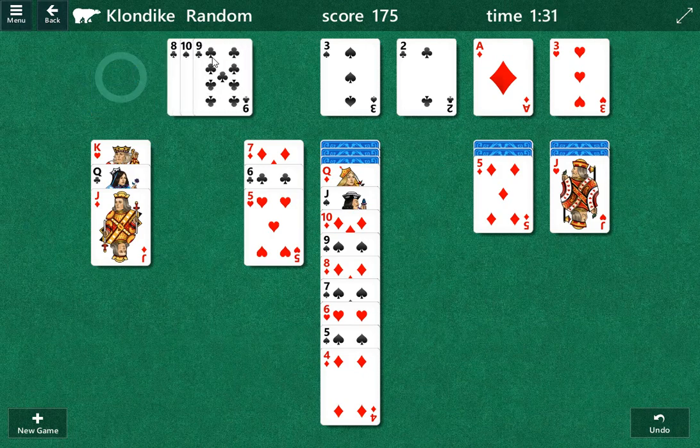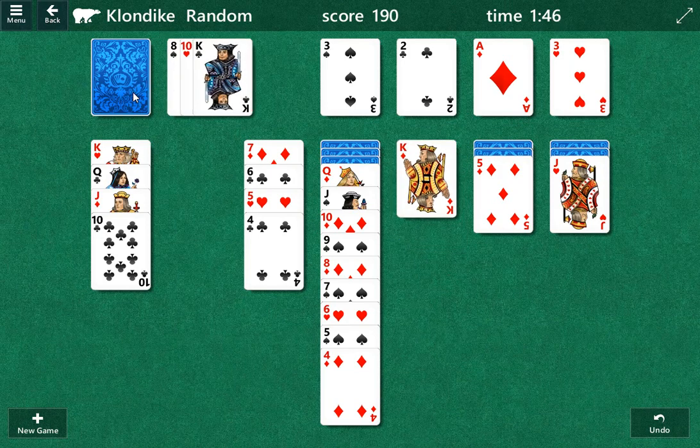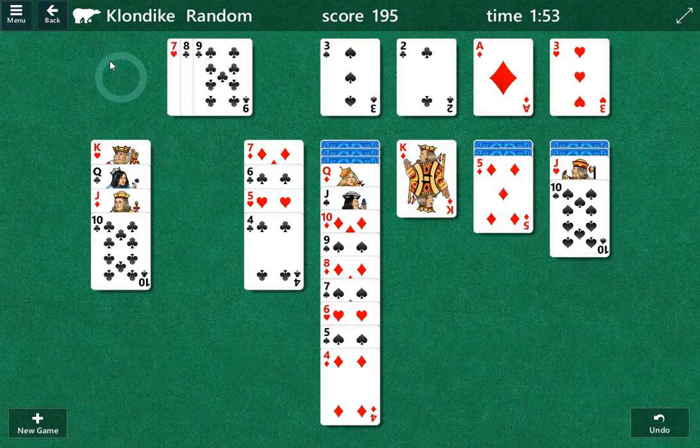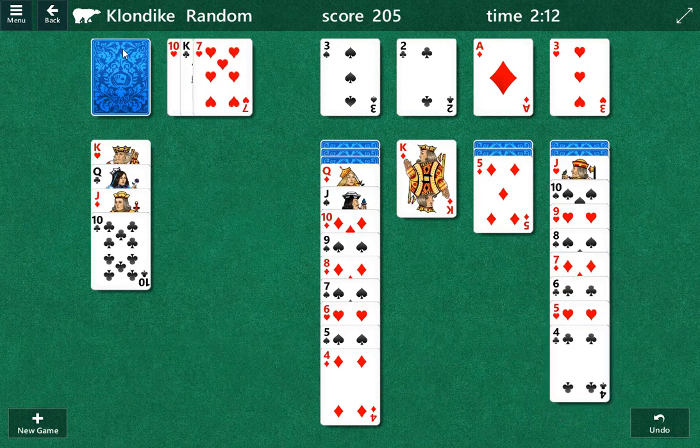Let's see what else we can bring down. We can safely bring this four. This will be saved because we got two spots. I'm playing the other king. We're just going to try to get down as many cards as possible and then work our way back. I think one of those black eights is going to be next. I guess we'll move here because we got two kings — we'll bring them all down.